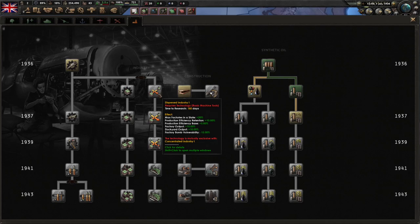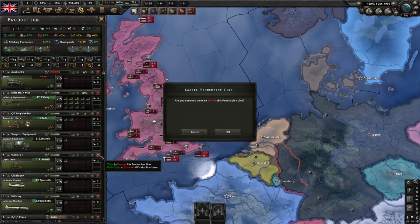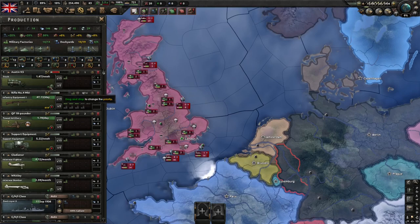So let's pretend we're going to assign all the factories we have available, but we don't want to make these tanks. To delete this production line, you just click on this red bin — or trash can for you Americans — and then hit enter. Now any factories that were assigned to that production line will be reassigned to any factories at the top of the queue in a descending order.